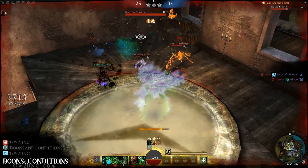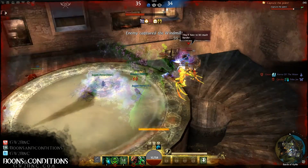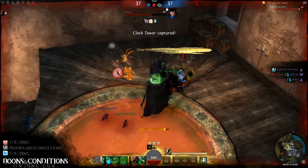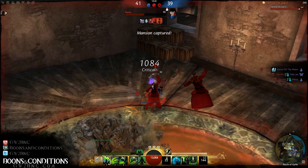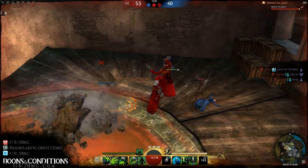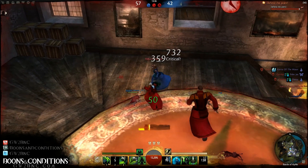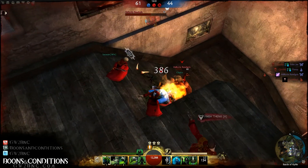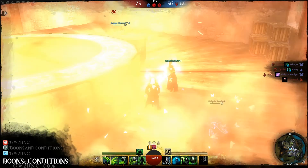I turn my focus to this Elementalist — just doing so much damage using my one ability. Anybody that saw that Necromancer ultimate, the Lich Form — that's going to get nerfed. Your one ability has to be doing too much damage there. There are times in this beta weekend where I legitimately 1v3'd the enemy team, just because that one does so much damage.